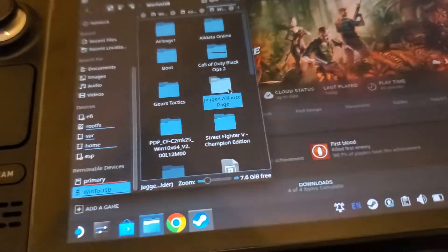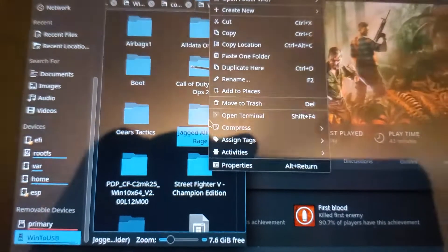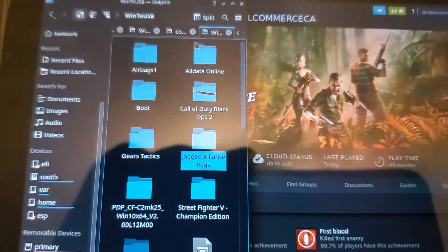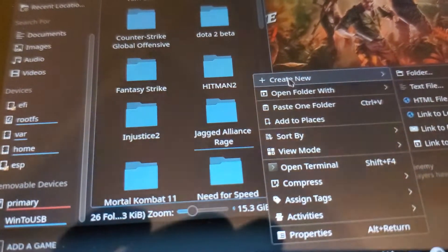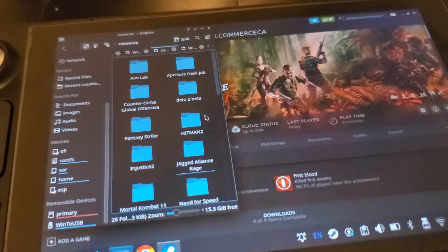Go to your flash drive and right-click the folder to copy it. By the way, if your mouse is ever unresponsive in desktop mode, it's probably because Steam isn't open — just use the touchscreen to open Steam and it'll activate everything. Click Copy, go back to the Common folder, right-click, and Paste. It'll ask you to overwrite — confirm and it will paste right into the Jagged Alliance Rage folder.